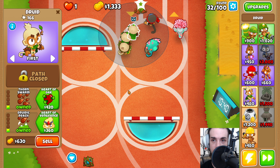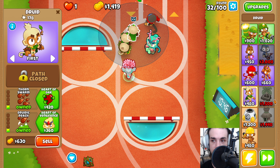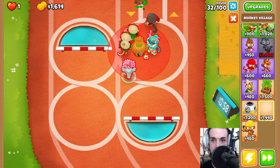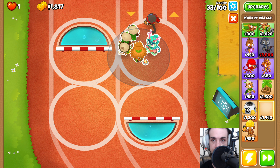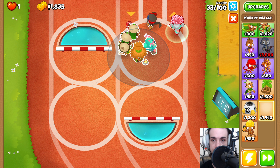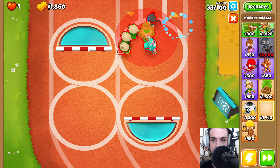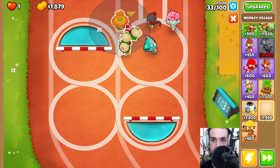Now we need to find a place for our Monkey Village, and there are a lot of different locations we can put this down. Depending on your placements, you can place it down right below here and have plenty of room to get our Druids in there. You can also squeeze it in up here, which I like this placement a lot better. And you can put it down over here and still get all of your stuff within range with the larger radius.